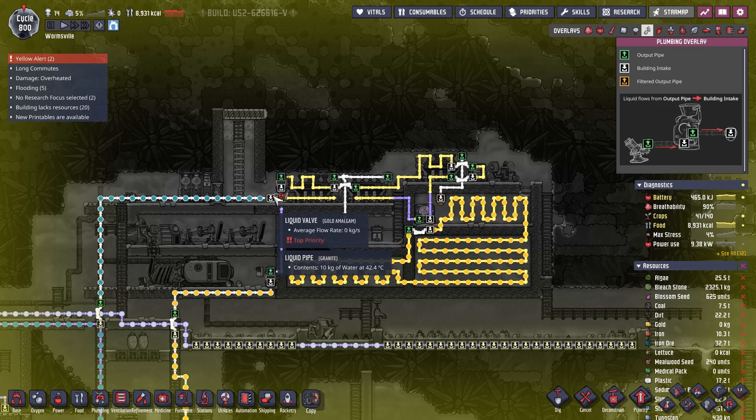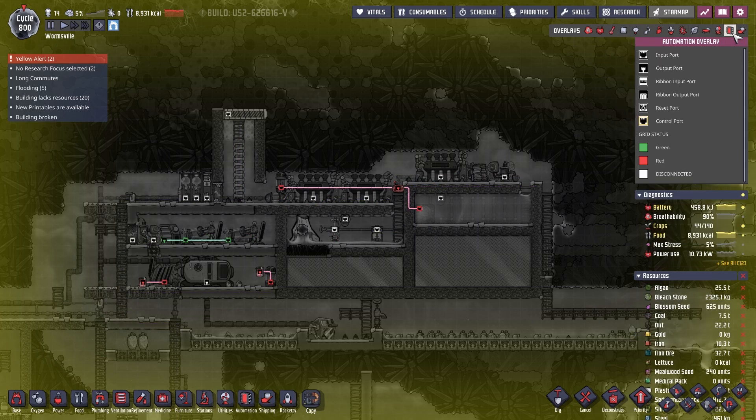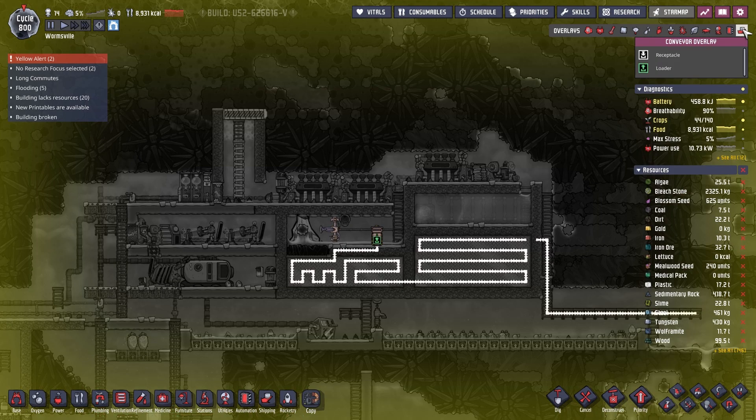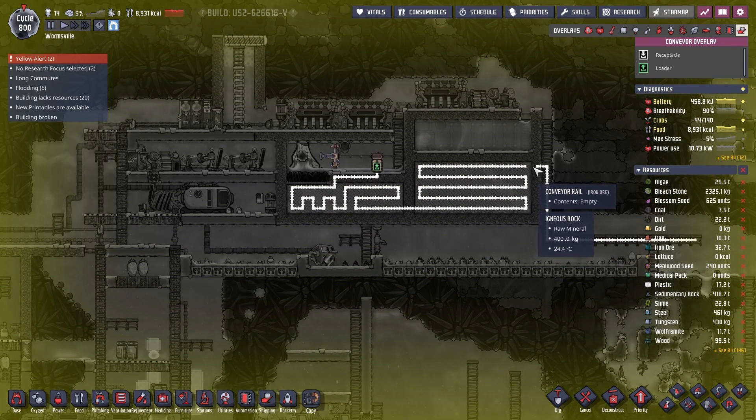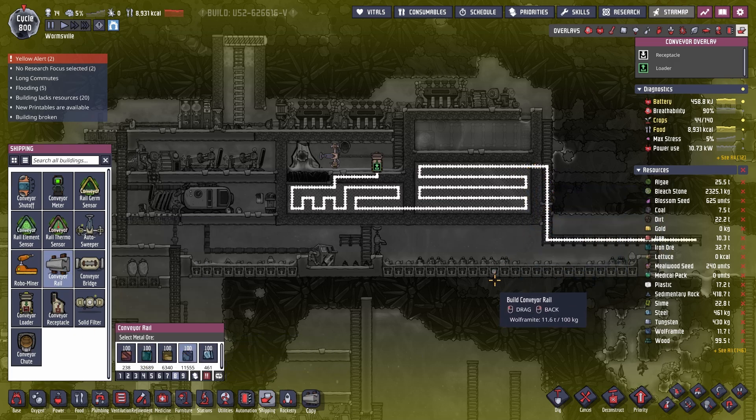We need to put water in here first, and we need to research this first. Power lines are hooked up, automation is hooked up to that, which is correct. We don't need to shut off. Oh — this is not hooked up: iron ore, wolframite, iron ore, wolframite. Good thing I saw that — that's hooked up now.